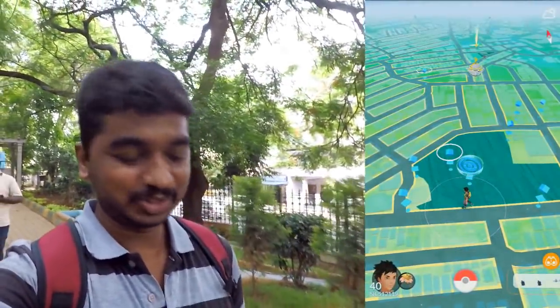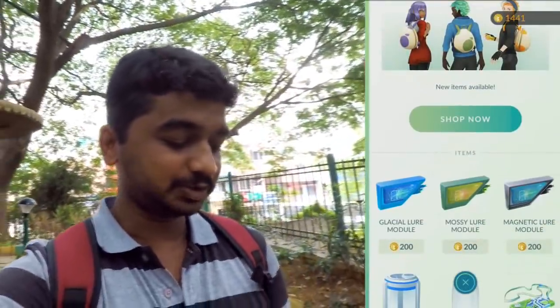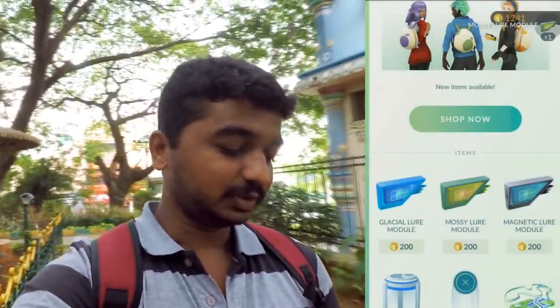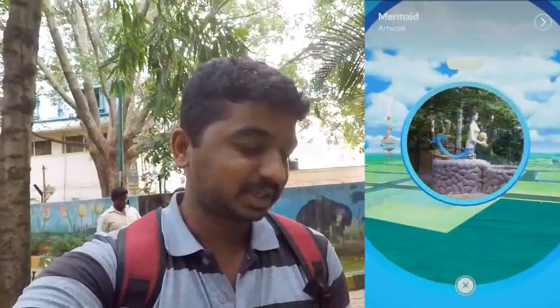It's time to get some new evolutions, so I've come to a park in my Lakshmi layout — it has a pretty good number of PokéStops. I'm going to get the mossy lure, my friends over there are going to get the other two, and we're going to load the space up. Hopefully we'll be able to evolve some Pokémon and get some interesting ones. There are reports on Reddit that the spawn time is every 90 seconds and we may see some second-type evolutions.